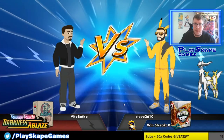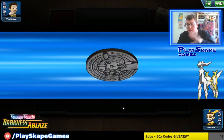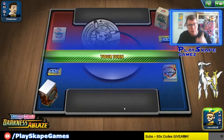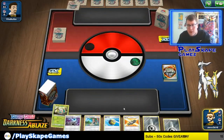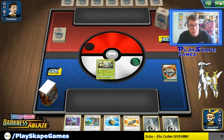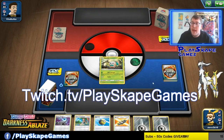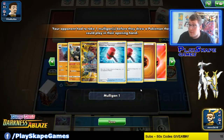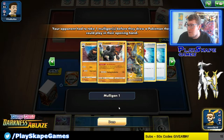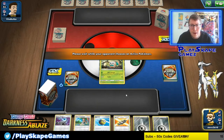We've built like seven or eight post-rotation decks now. Post-rotation doesn't come into effect until this Friday, so we might still see some older cards in games. We're going to be testing all the decks on our Twitch channel at twitch.tv/playskapegames. This opponent is using what looks like a Colossal maybe Sandaconda-type deck with the new shiny secret rare from Dawn of the Blazers — quite cool. I'm not sure how this matchup's going to go.